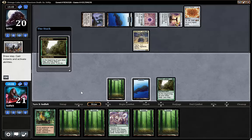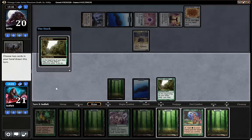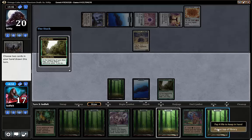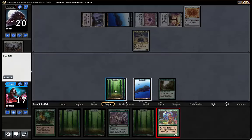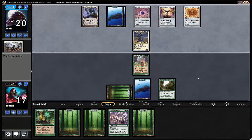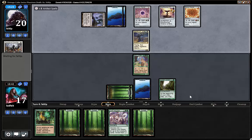And we have nothing to Natural Order with, and we haven't even ramped yet. We play the row of fellows, take a big hit, and hope that we can Natural Order next turn to maybe stay in this. I should have learned my lesson — I know that green alone isn't good enough in this cube, but I just love the color so I always end up playing it when nothing else seems legit.